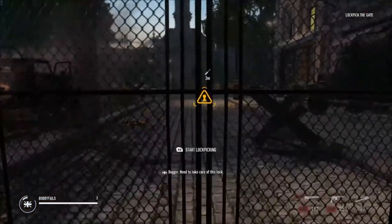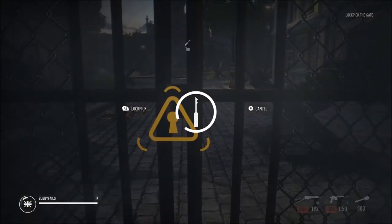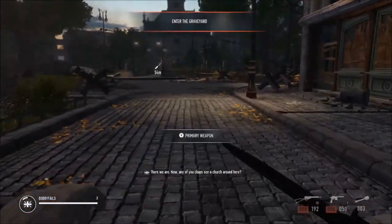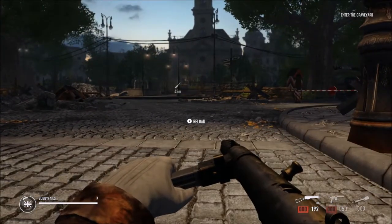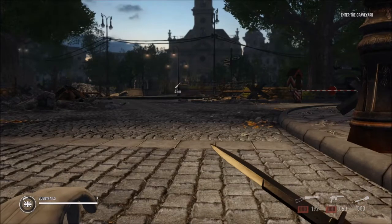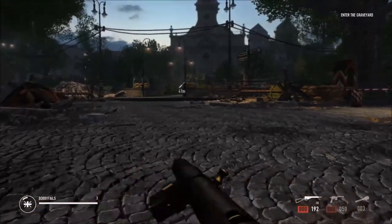We're going to lockpick - if you push the left stick in, by the way, you run. Line that up nice and easy. Just so you know, left on the d-pad brings up your grenade, right on the d-pad brings out your knife if you want to go stealth, and you press Y and Y again for your primary and secondary weapons.